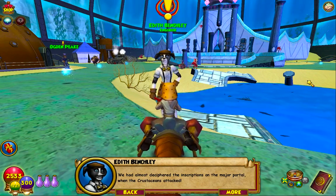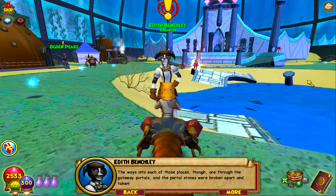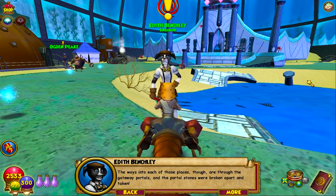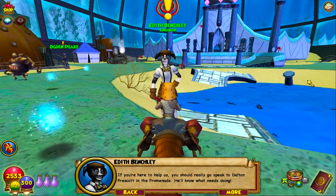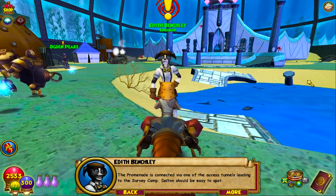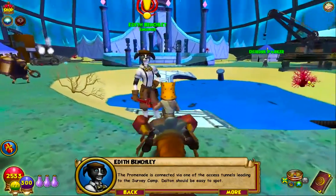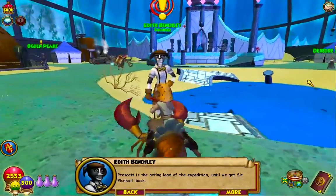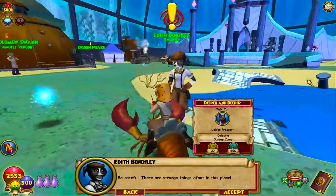They had almost deciphered the inscriptions on the major portal when the crustaceans attacked. The ways into each of those places are through the gateway portals, but the portal stones were broken apart and taken. We should go speak to Dalton Prescott in the promenade — he'll know what needs doing. The promenade is connected via one of the access tunnels leading to the survey camp. Be careful; there are strange things afoot in this place.